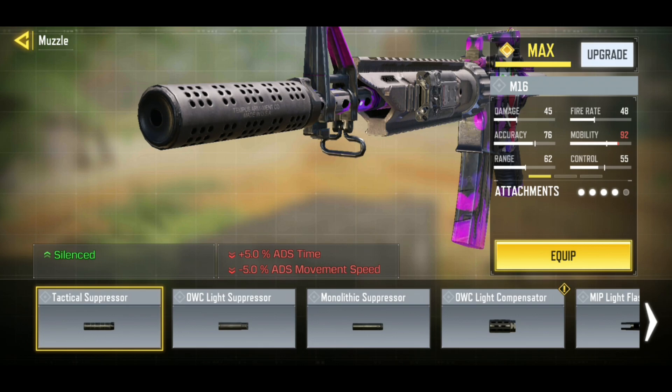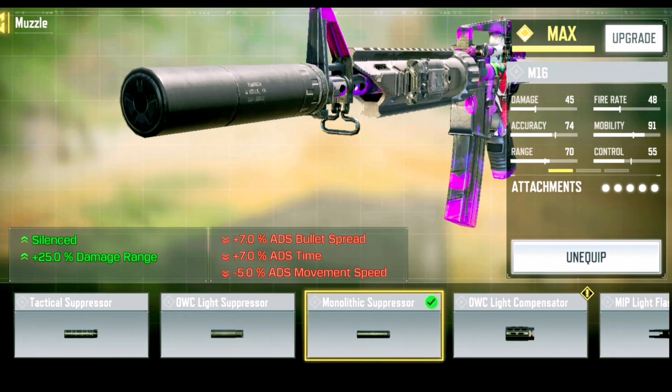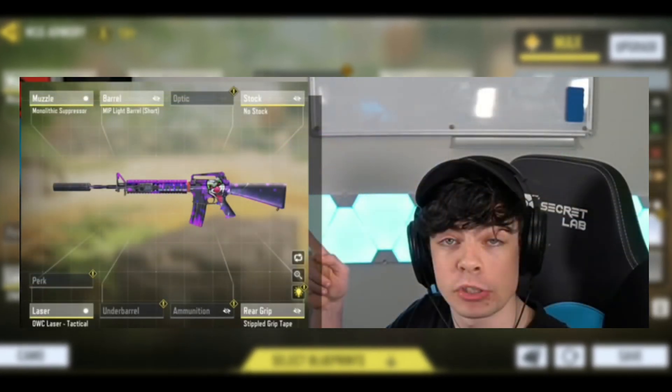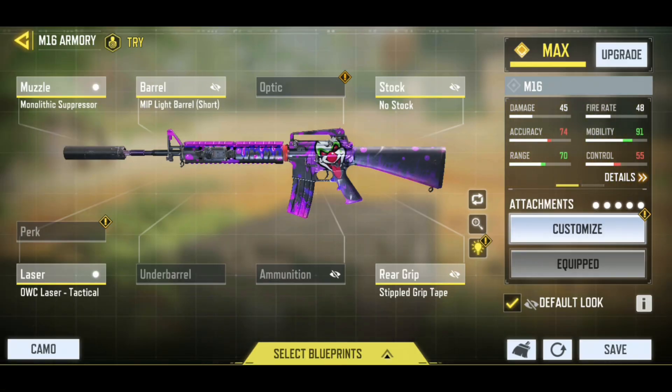Now for the muzzle, iferg pulled out the monolithic suppressor for that silence on the minimap and for that juicy 25% damage range. And this right here folks is iferg's completed secret M16 gunsmith that he is using to destroy rank matches. We are gonna have some fun — it's gaming time, here we go.